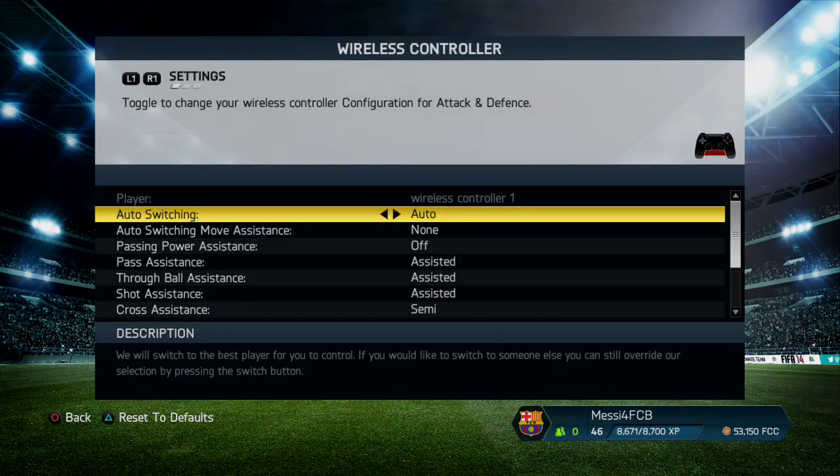So you just go into controls as I showed you — you're going to want auto switching set to auto. Personally in my opinion it works the best. You can have it on air balls, it's personal preference, but so far I've found auto to be the best.